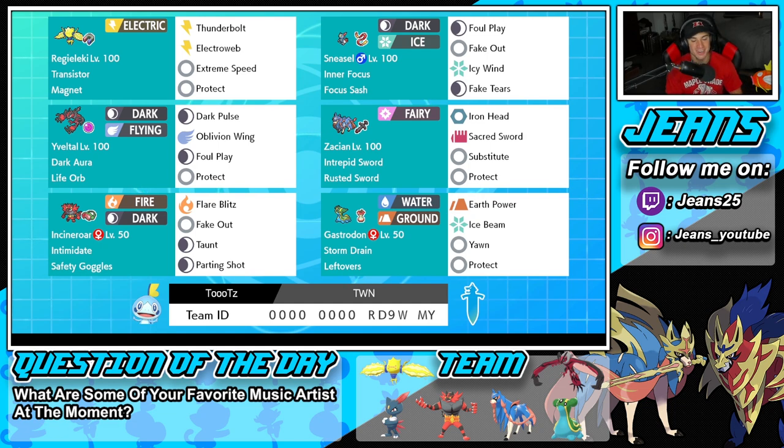Let's get started here in the top left corner with Regilecki. Regilecki is going to be our first Pokemon on the team. It's got Transistor as its ability, alongside with the Magnet as its item. It's rocking Thunderbolt, alongside with E-Web for Speed Control, and it's got Extreme Speed for a coverage move and for first-turn priority. And last but not least, it is rocking Teff.